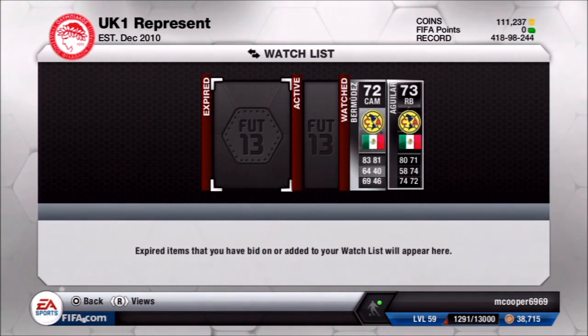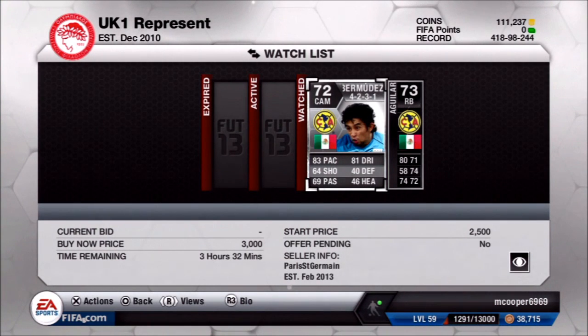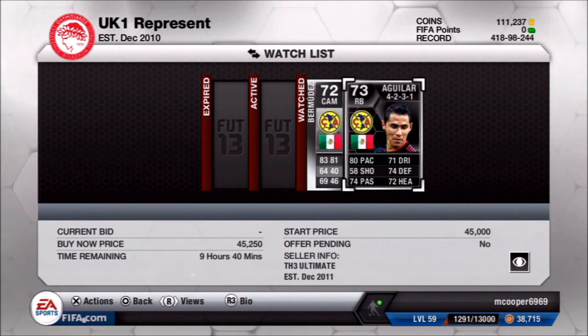At number 3 we have something for our silver lovers out there: Bermudez and Inform Aguila. Bermudez is an incredible player with 4-star skills, 83 pace, 81 dribbling, 64 shooting and 69 passing — he feels a lot quicker than 83 pace, trust me. His dribbling is crisp and he's a very enjoyable player. Then at right back, Inform Aguila has 80 pace, 74 passing, 71 dribbling, 74 defending and 72 heading — incredible stats for a silver player. Both are Mexican from the Liga MX team America, and these two are by far the best silver combination in the centre attacking mid to right back positions.